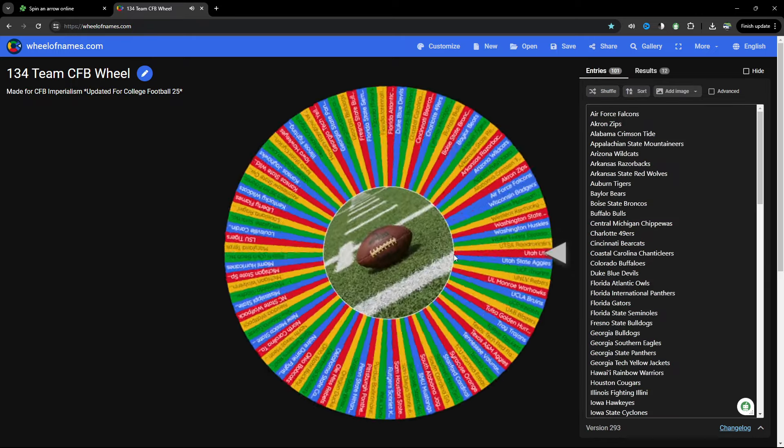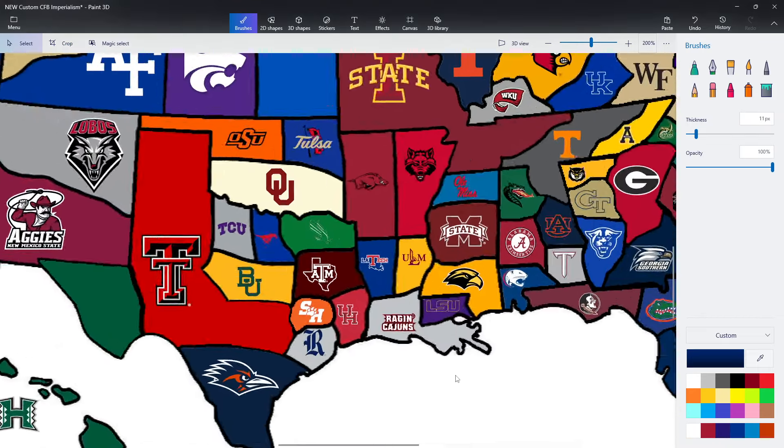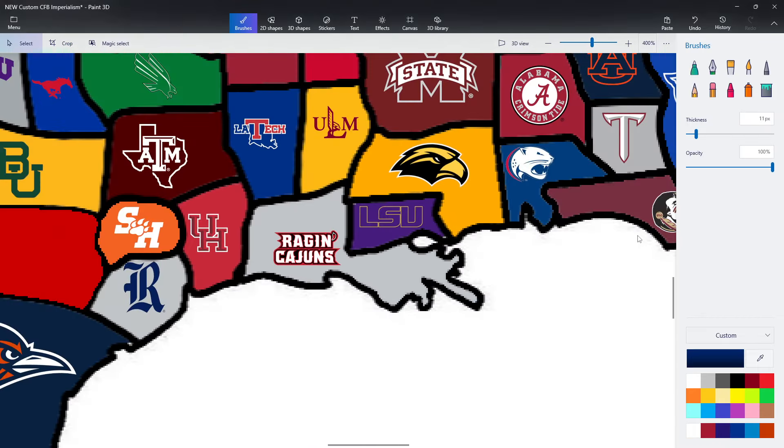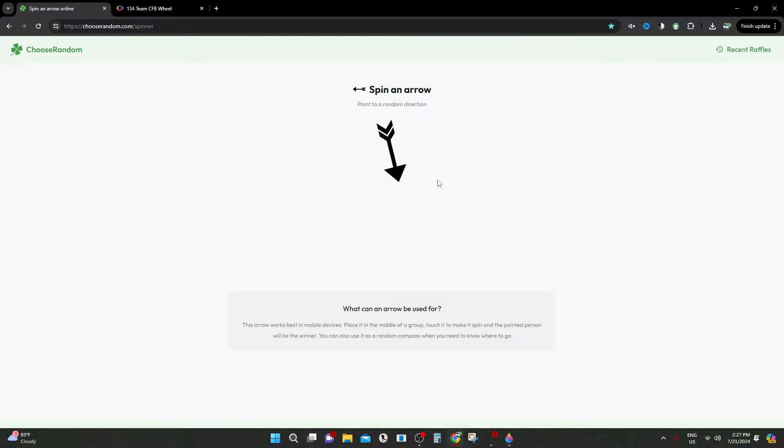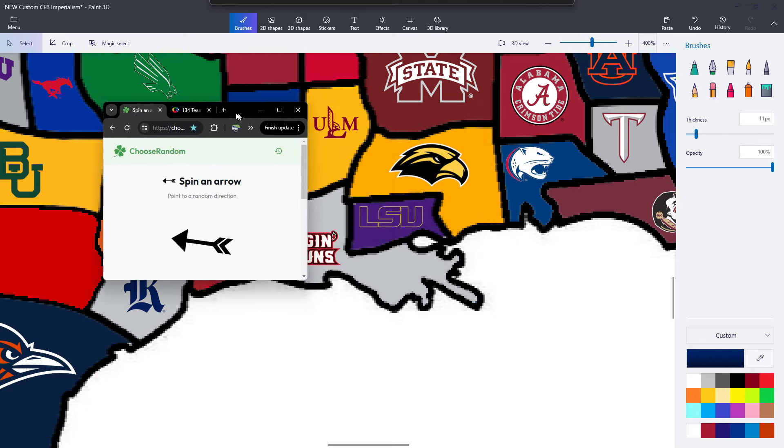Louisiana is now selected — they played their first game last episode against Tulane and won, eliminating them. Down here they could play every team in Louisiana as well as Houston and potentially Southern Miss. The arrow takes them down into the Gulf, so nobody for them to play there — re-spin takes them to Houston.